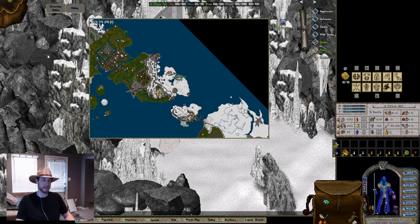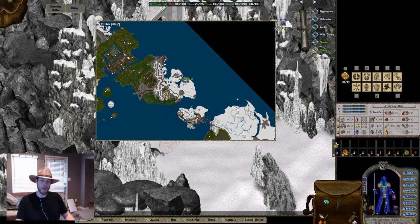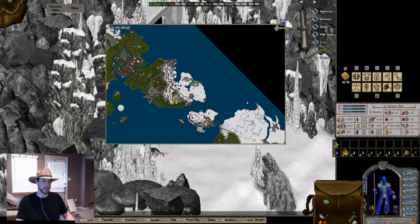Hey everyone, welcome back. Thanks again for joining me on another Dungeon Guide and Walkthrough. Today we'll be doing Cavernom. For those of you who do not know where Cavernom is, using the UO map — tilt your heads this way a little bit — it is directly east of Andaria.